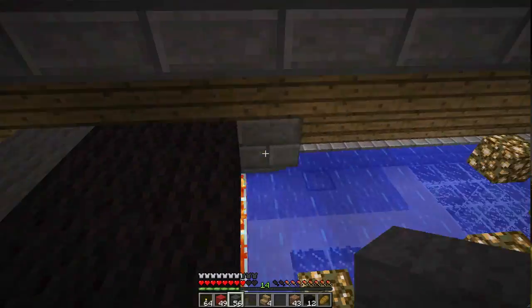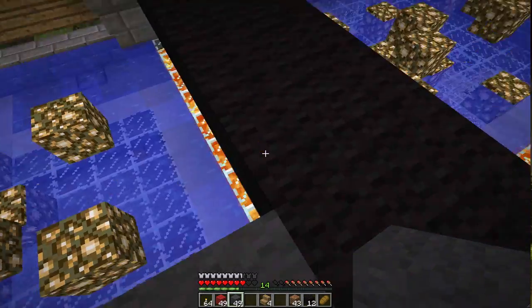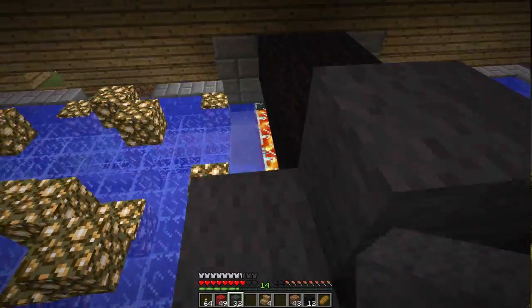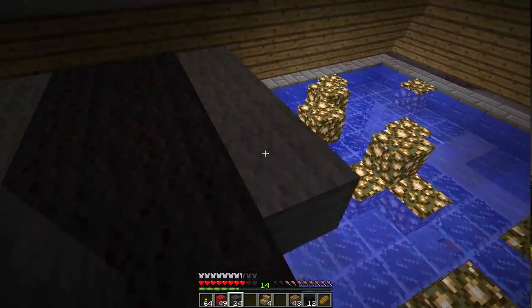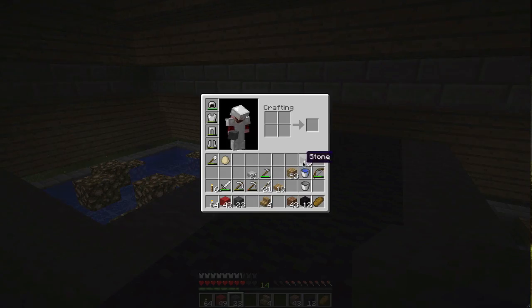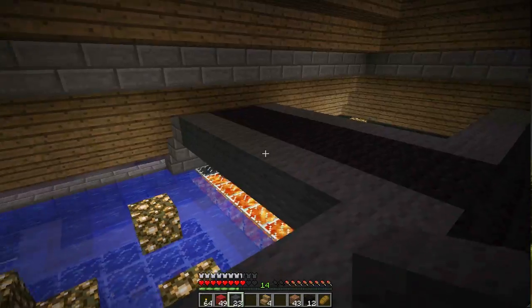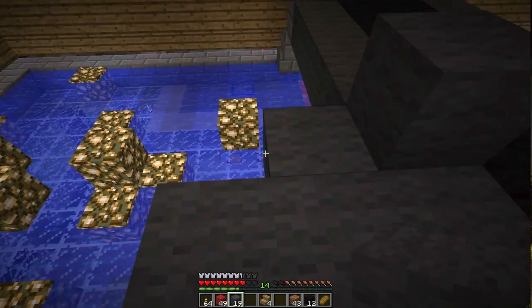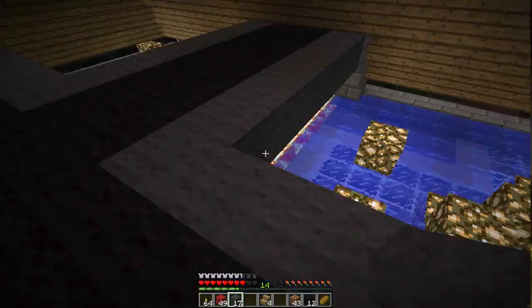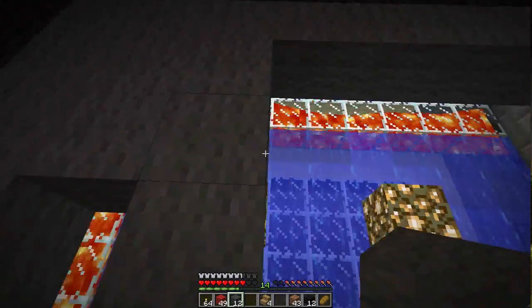Any block in there that can catch fire will — for example, wool, wood, etc. So I had to change my design a couple of times because my place caught on fire a few times, which was quite frustrating. I basically lifted the floor at least three blocks off of the lava so that I could have certainty that my floor wouldn't catch on fire.